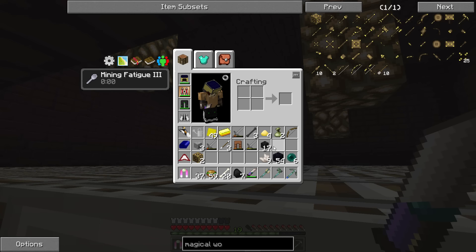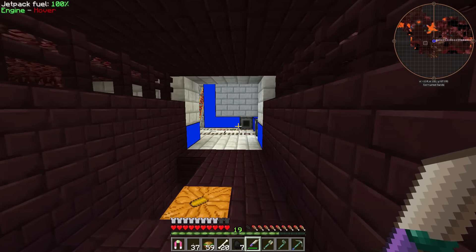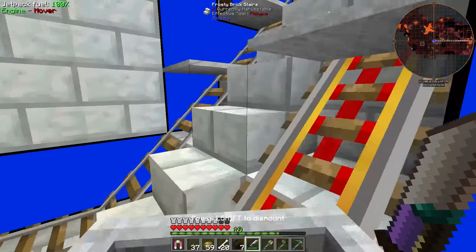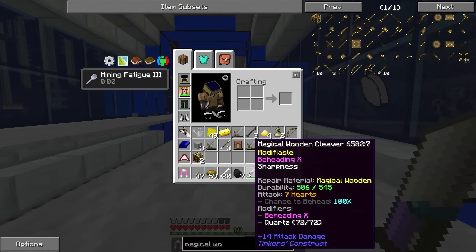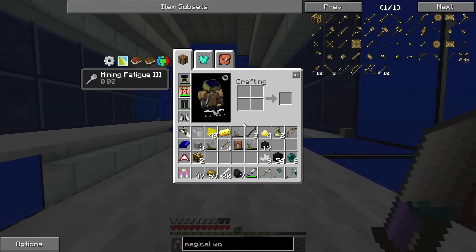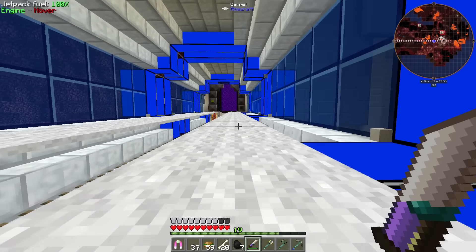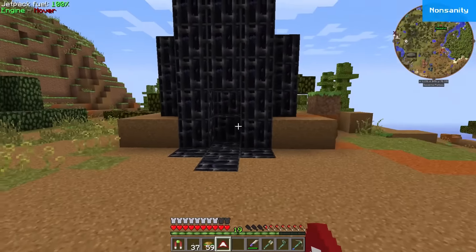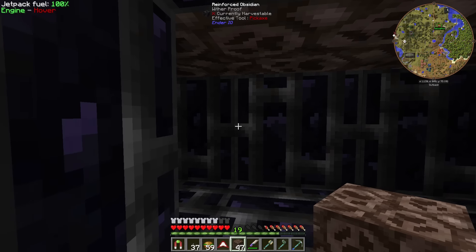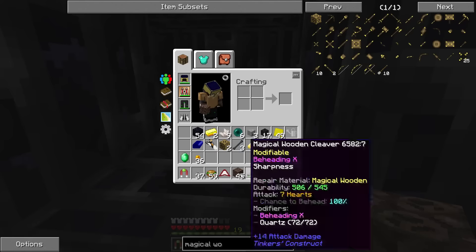Now we have a total of 17 wither skeleton skulls, which is crazy. We can go take on the wither. We're going to have to kill him with this sword which only does seven hearts of damage. I wanted to replace it with an enderium blade for higher damage, but you can't actually replace parts in this. I'm going to find the wither killing box near spawn. I need to gather up some soul sand before we go.